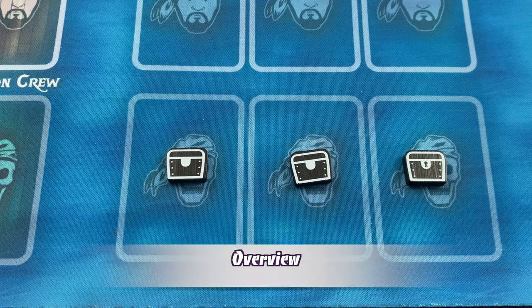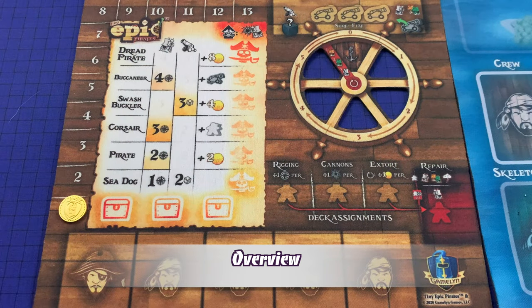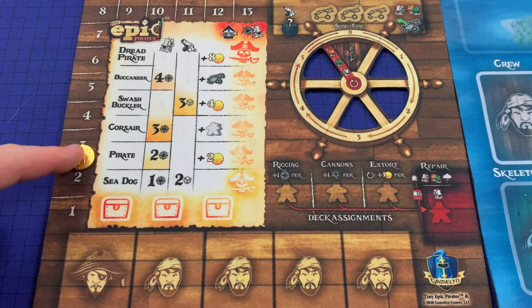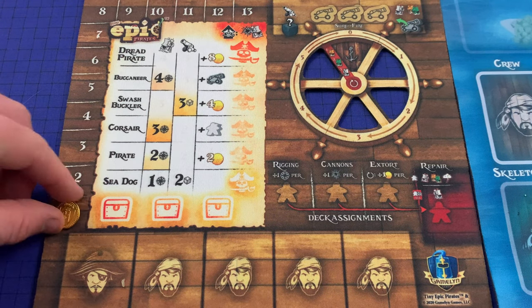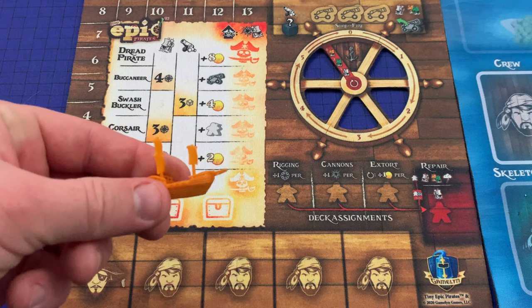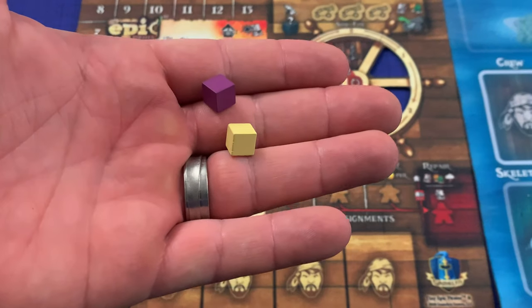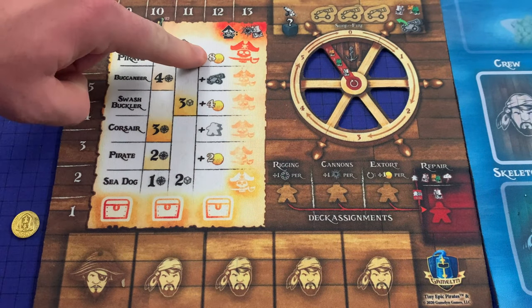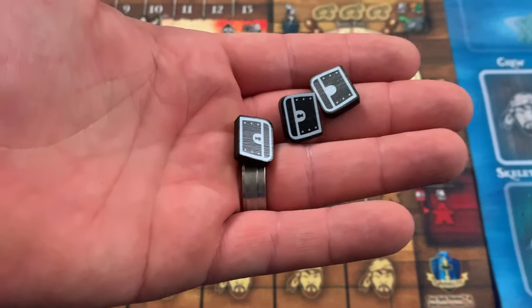In Tiny Epic Pirates, the goal of the game is to be the first pirate to bury three treasures. There are two resources players will need to manage. Gold is tracked with numbers on the left side of the legend mat. Players will slide their doubloon up or down as they gain or lose gold. A player may never have more than 13 gold — any gold gained in excess is lost. Likewise, gold may never go below zero. Gold can be gained by sinking merchant ships, trading booty at markets, searching for it at sea, and from the player's legend mat. Gold is spent by burying your treasure.